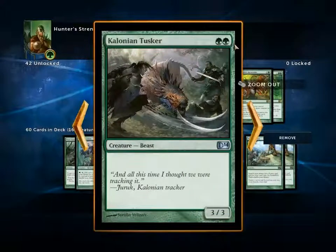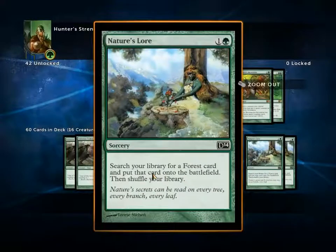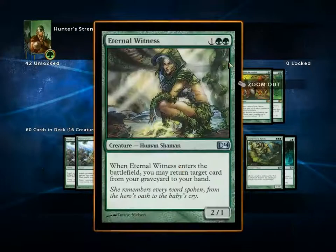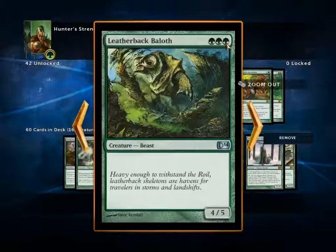Three Cologne Tuskers — two mana for a 3/3. Four Nature's Laws — search my library for a Forest and put it onto the battlefield. A Predator Ooze, which is a 1/1 indestructible that gets bigger whenever it attacks or when it deals damage that kills a creature. Two Eternal Witnesses, which are three-mana 2/1s that return a card from the graveyard to hand when they come into play — a really good creature. A Leatherback Baloth, which is a 4/5 for three, just really efficient.